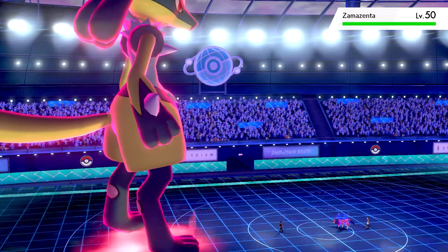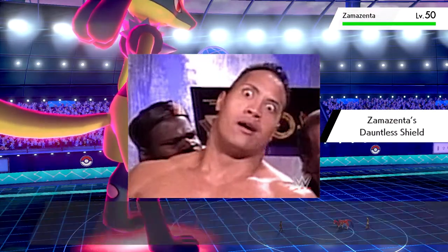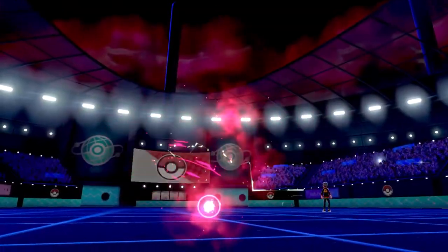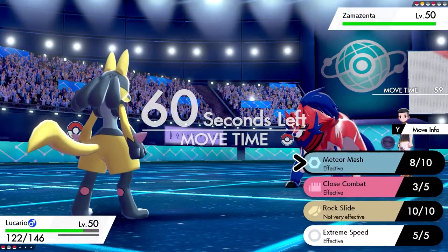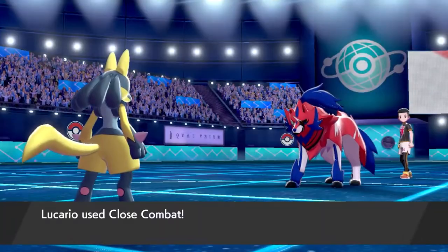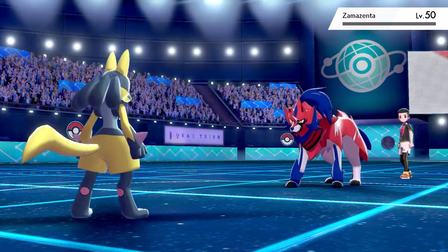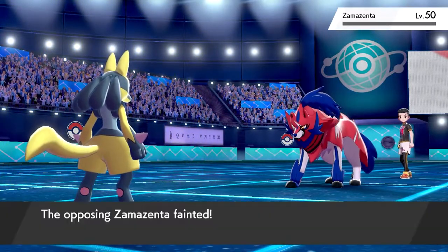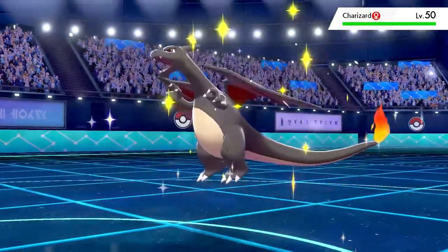Zamazenta comes in ready to fight, steps into the Sticky Web, and raises its defense. I go ahead and click Close Combat because it's my strongest attack. My boy was really ready to fight, but Lucario one-shot him. Let's go! I'm so happy I'm finally getting to use my boy Lucario. I'm so glad I can use so many of my favorite Pokémon and just show them off.